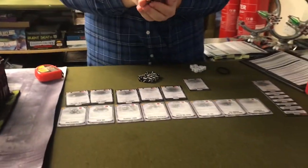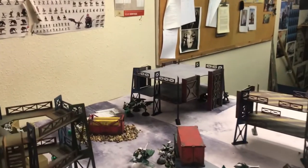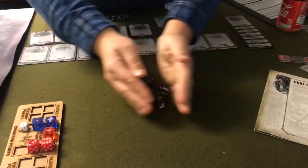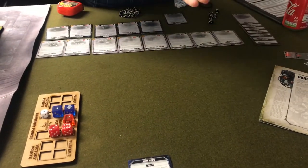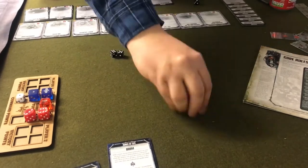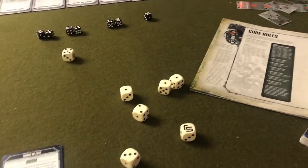We'll do the guys first. Toughness is four. Using the minus six range ammo gives a minus two AP, so that would mean needing to be within 18 inches. Hitting on fours because it's minus one, so that three is a miss. Weapon strength is four — forced to wound, re-rolling ones because of the tactic. Minus two on all those — so I'm going to need sixes to save these lads. And they're dead.